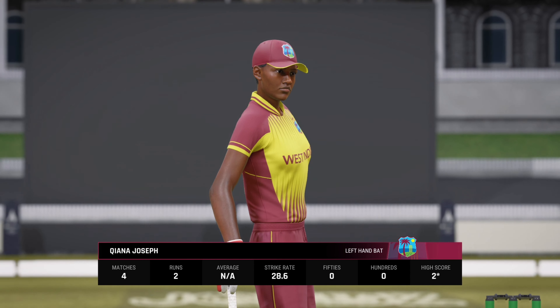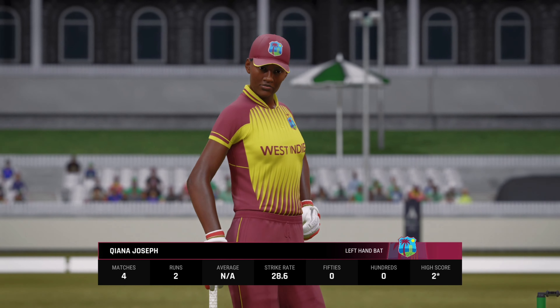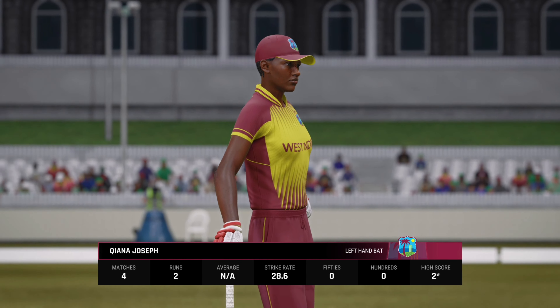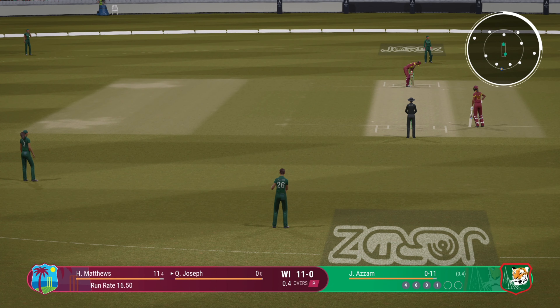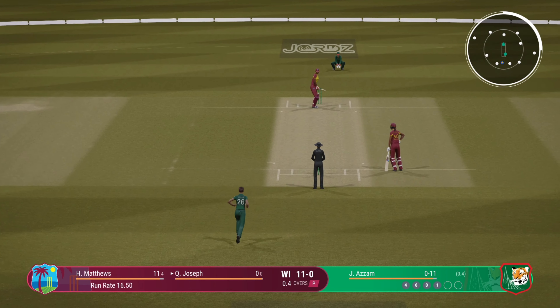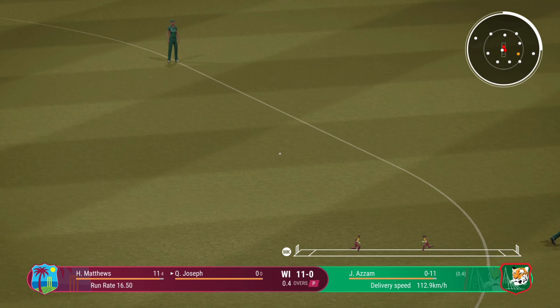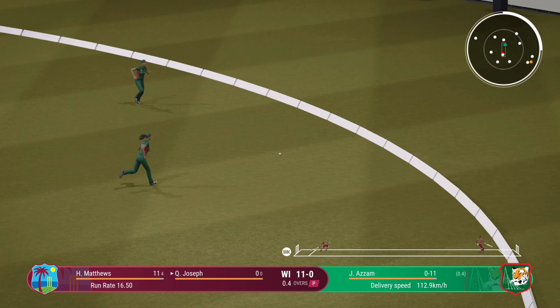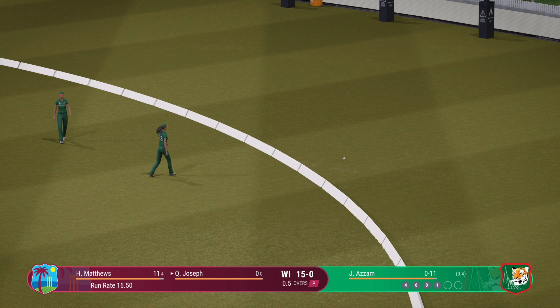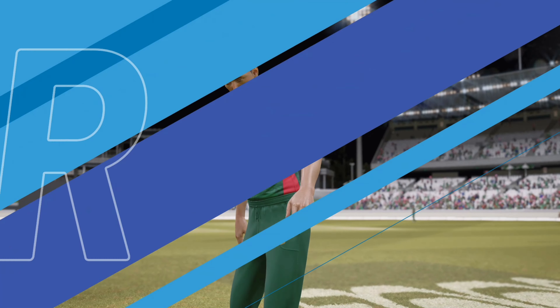A new batter always likes to feel bat on ball as they bring a bit of nervous energy to the wicket. Head over the ball — great shot, that's racing away. A poor delivery and you don't pass up chances like that. Crushed away for four.